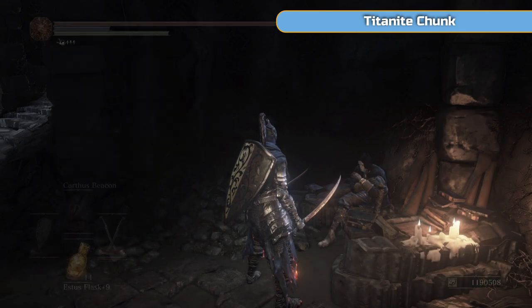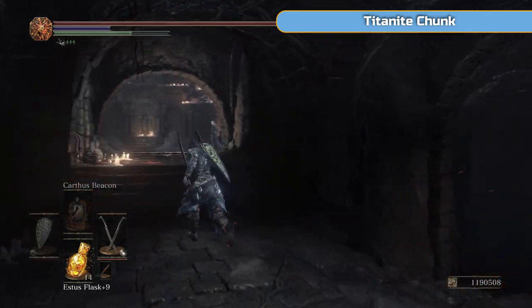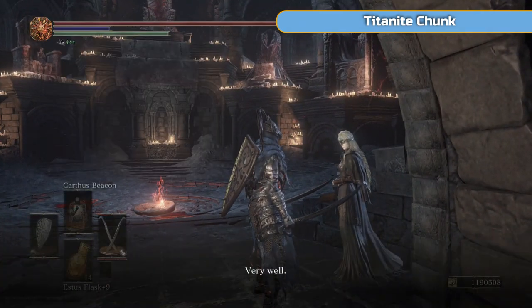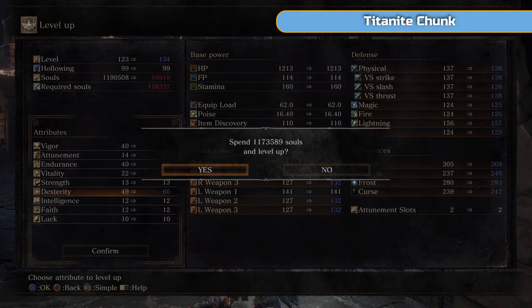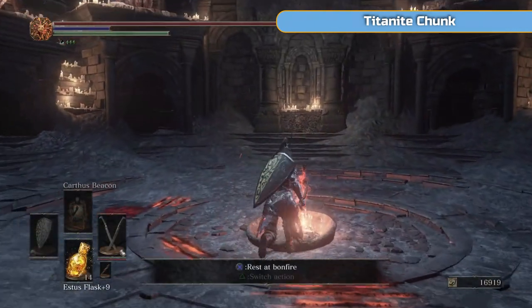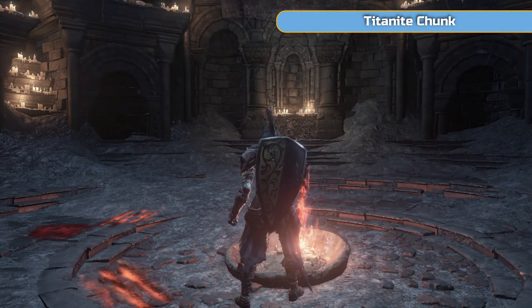Once we've bought everything from him with regards to spells, it doesn't matter that he disappears, and he won't disappear until you've bought everything. But we need to do that before we get to the boss of this area, otherwise he won't come and help us. So make sure you don't give the eyes in yet. I managed to get all the way up to 60, I do have a lot of souls from all that farming.